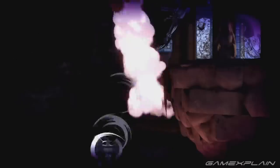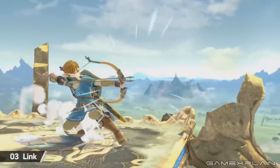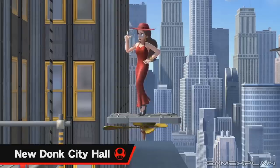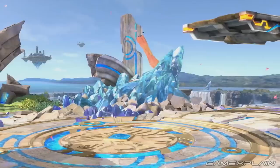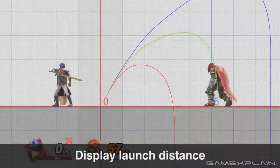Onto what we do know: Dracula's Castle, Great Plateau Tower, Moray Towers, New Donk City Hall, Final Destination, Battlefield, Big Battlefield, and the Training Room.